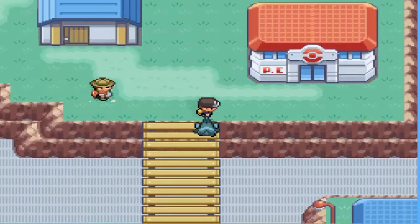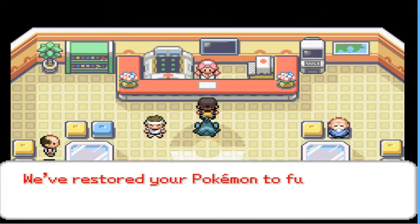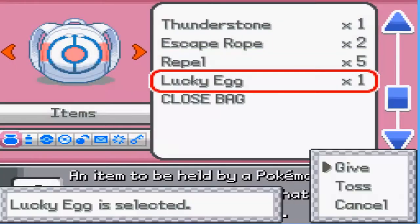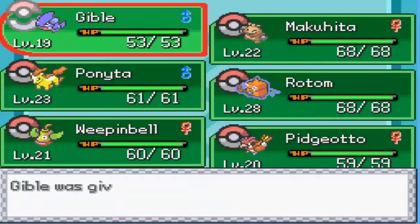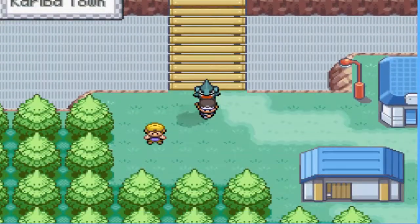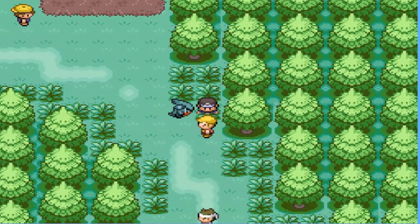Let's go heal up Gible because I want Gible to gain some experience. I'll probably give him a Lucky Egg. Let's do that right now, really fast. Let's go into our bag and give Gible a Lucky Egg, which helps him level. Let's return back to this route and battle this trainer.